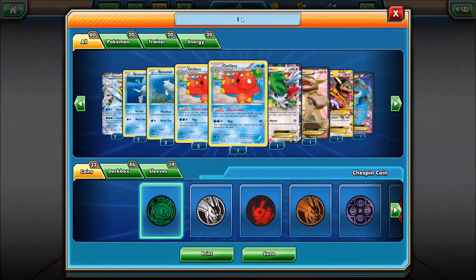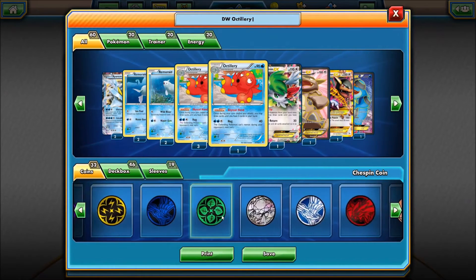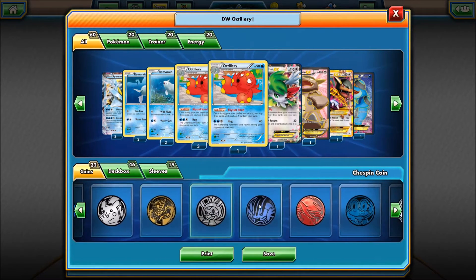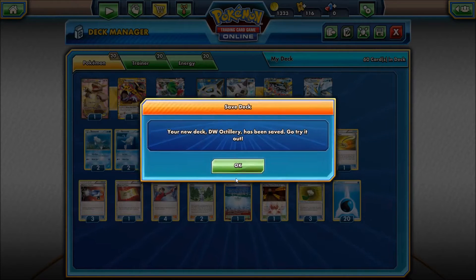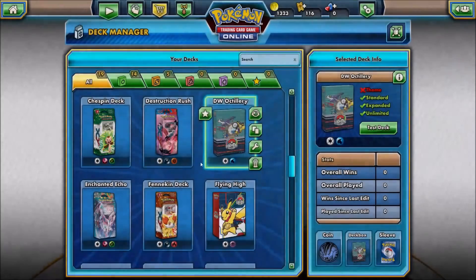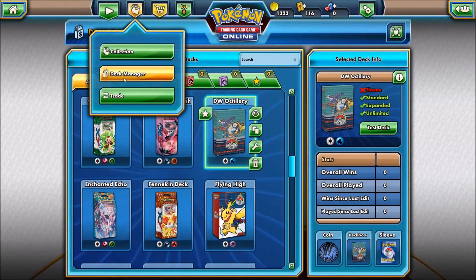We are going to save the deck — DW Octillery. I'll pick a water-based coin. We'll use Swapper. Deck is saved. Without any further ado, we're going to get into a game.